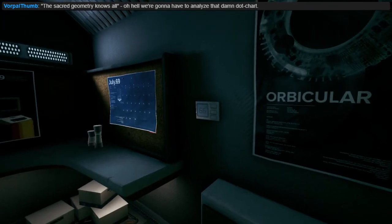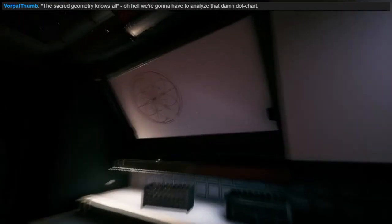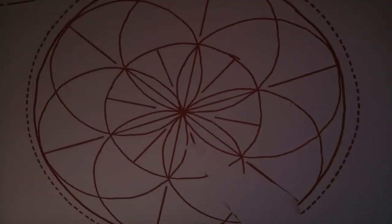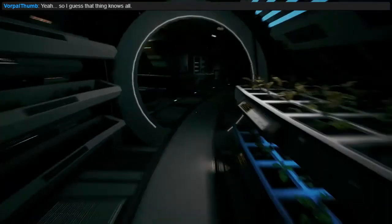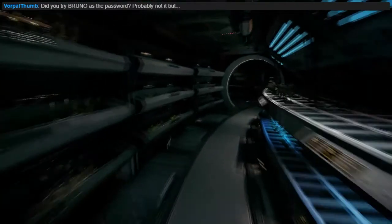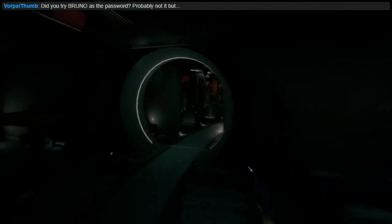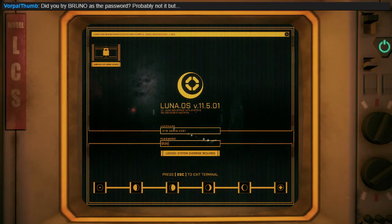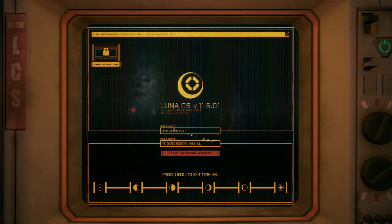Oh, this one's big — how many letters is this? One, two, three, four, five. How many codes are in this damn thing? The sacred geometry knows all — this is the germ of life, also known as sacred geometry. Bruno never came up — why didn't you use Bruno? I made an assumption which I know is dumb. Let me try Bruno. Nope, that's incorrect.